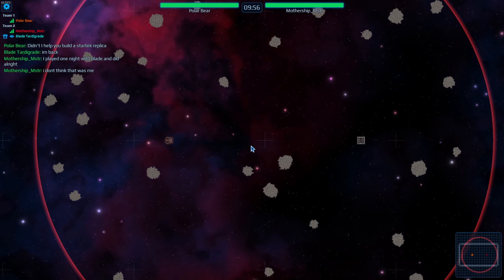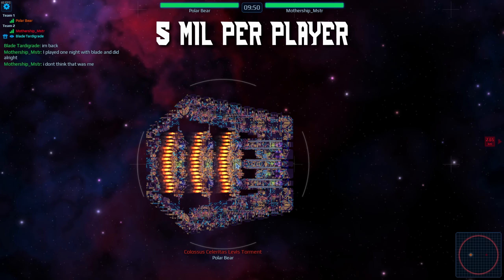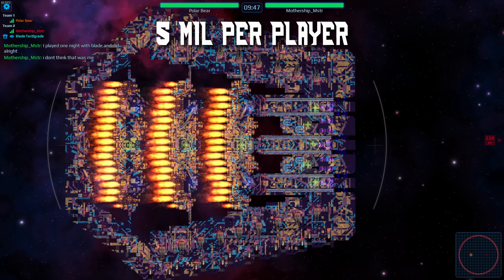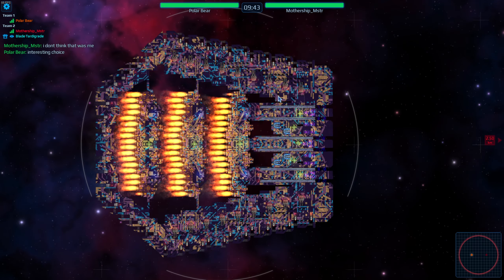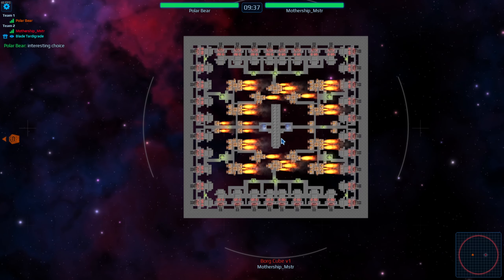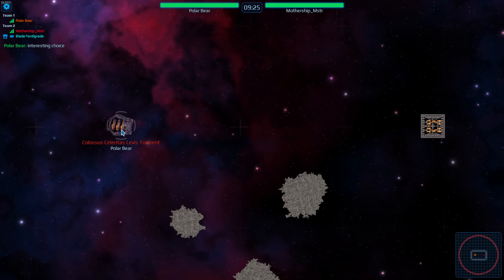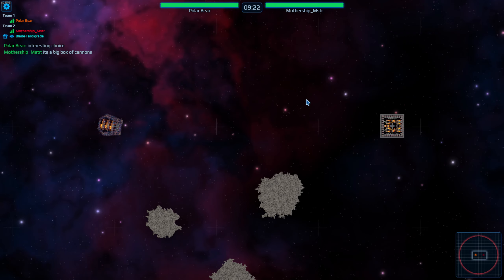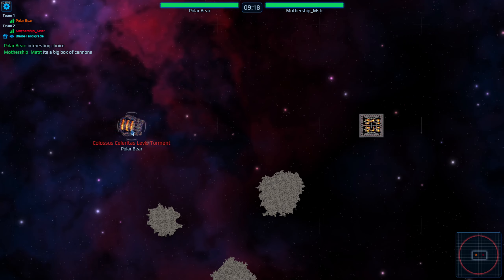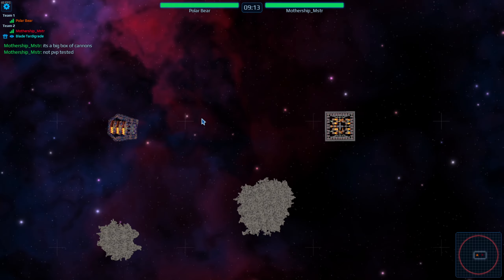Welcome back ladies and gentlemen for this battleship boss fights round. In the left corner we've got polar bear bringing in this colossus thingamadoop — it's got a pretty funky paint job, I'll give it a solid A. In the right corner we've got mothership master bringing in a deck gun square, but I think the plan is just to spin. I'm out of breath — I just had to chase a cat around the house eating something it shouldn't.